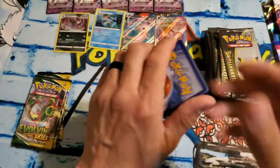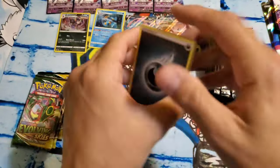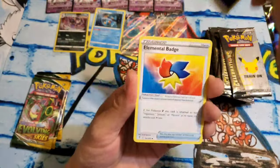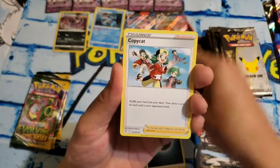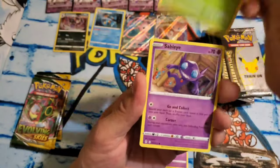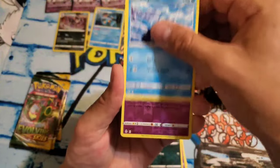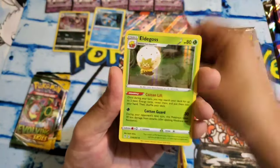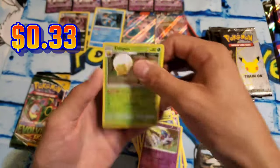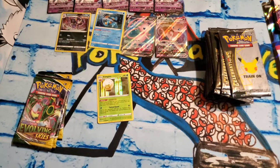There's a code card for you guys. Give us an Eeveelution. Give us an alt art. Make this video amazing — even though those two hits are pretty solid right there. Nickit, Bergmite, Reverse Swoobat, and an Eldegoss Hollow. Always take care of the cards, so I'm going to go ahead and put that in a sleeve real quick.